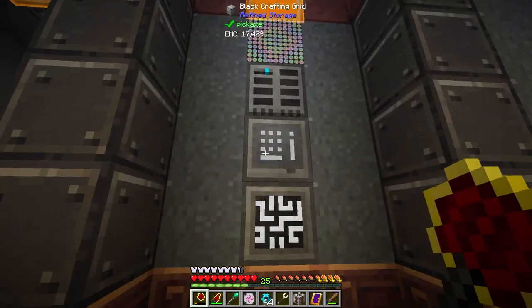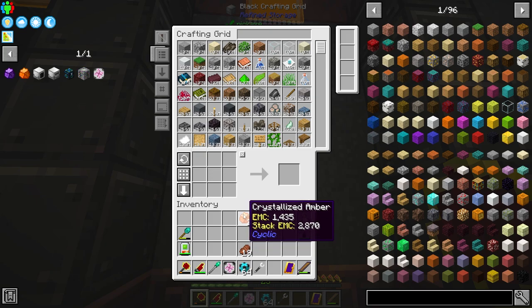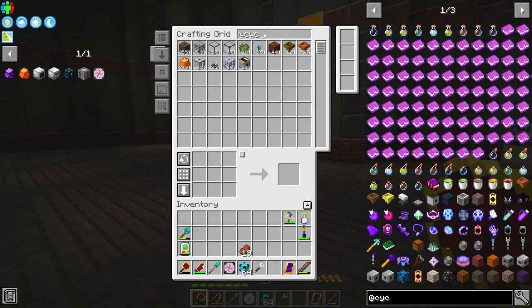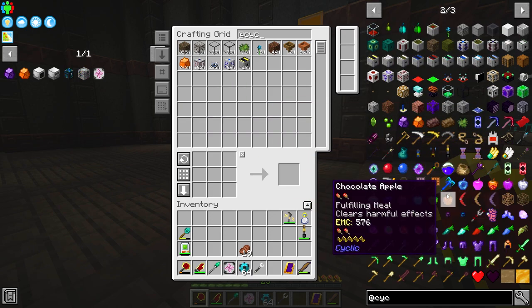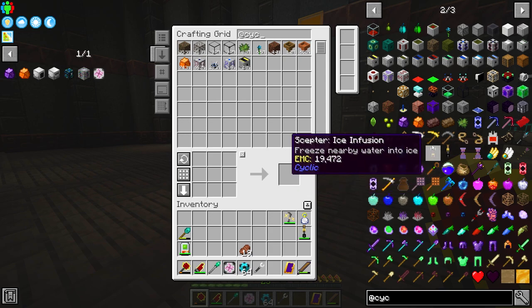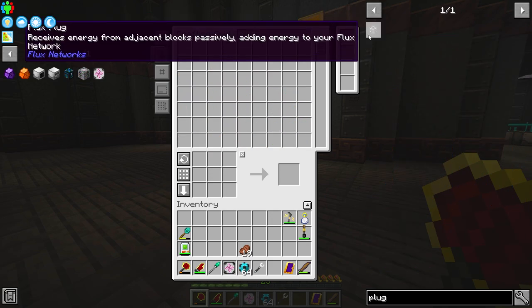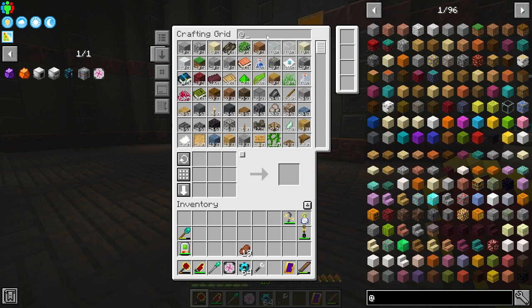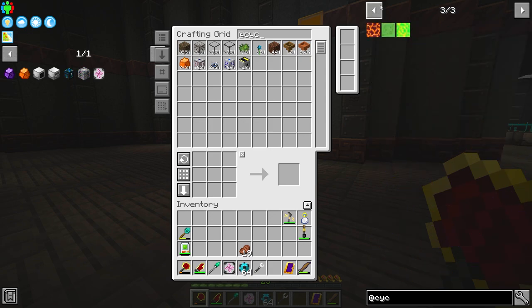The only time I'll need it again is when we go to the End, where there's another crystal that requires it — that unlocks a whole lot of cool stuff. But the crystallized Amber from Cyclic opens up quite a bit on its own. There are several ways to do wireless power; I'm not super worried about wireless power with Cyclic specifically, but the item transfer and fluid transfer are really nice. We do have Flux Networks in here, which gives us wireless power — eventually we'll get into that. But Cyclic has a pretty interesting way of doing it. Let's go ahead and get these nodes made.